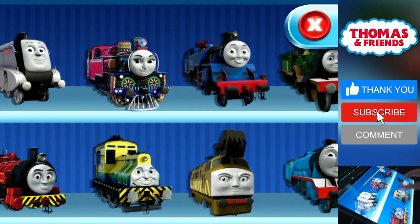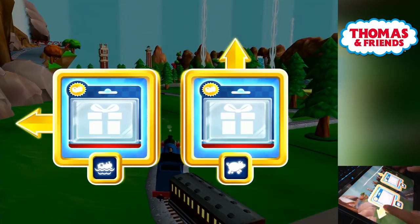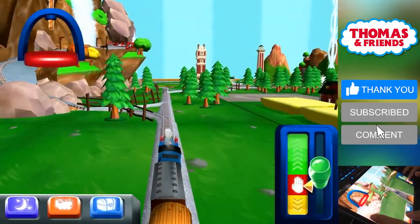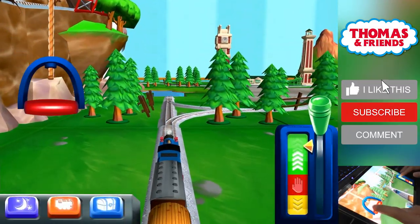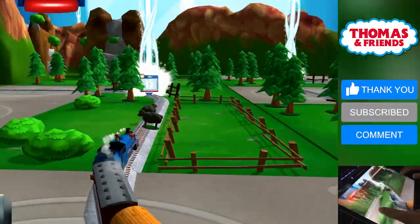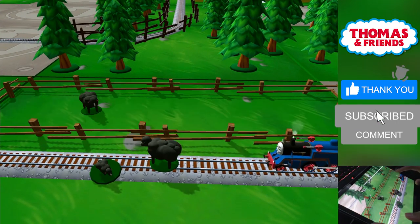Choose your engine — Bell! Choose a direction. We're going to Waterslide Mountain! Left leads to... the Great Waterton Station is coming up! It looks like there's something blocking the tracks — help your engine by moving it out of the way. Excellent!